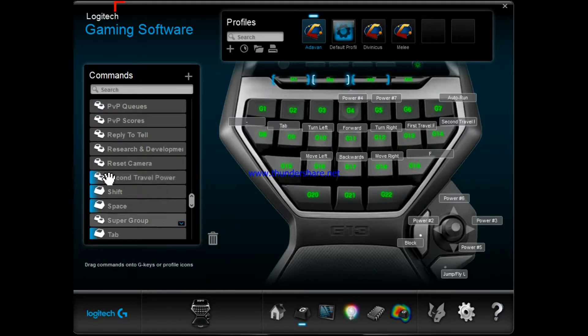You just pick the pre-made keys up and drag them. So if I want to do target first enemy, target next enemy, nearest enemy, or nearest teammate, I just go over here, select it, drag and drop it onto whatever key I want it to be, and it updates right there.